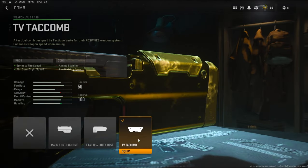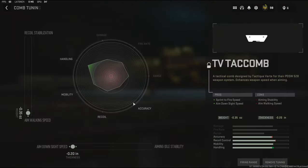For the comb, I'm going to be using the TV TAC comb. It adds sprint to fire speed and aim down sight speed. For the tuning, I'm going to be going with aim walking speed and aim down sight speed.